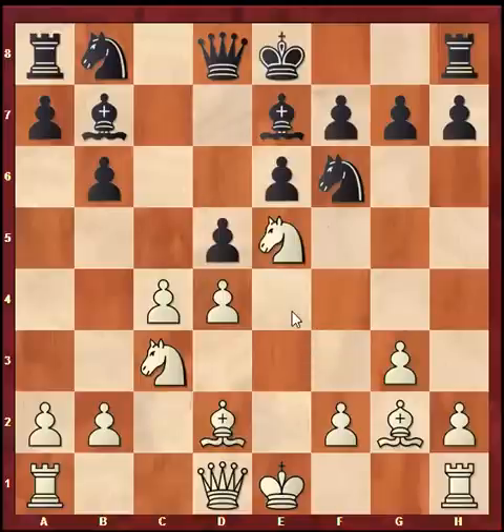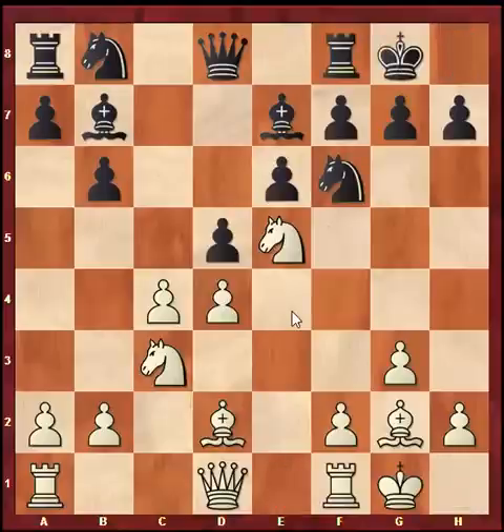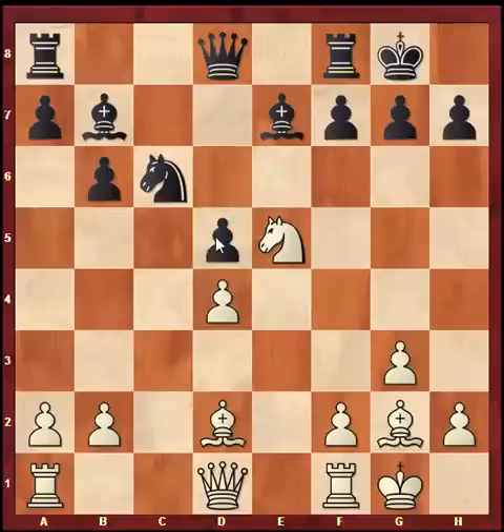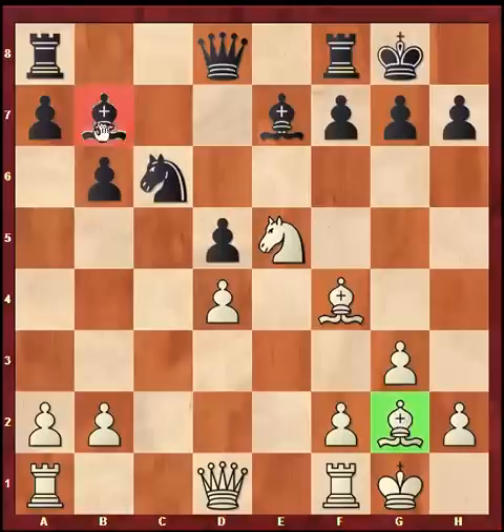This is supposed to be a very safe line for white — he doesn't risk much, but at the same time it's very difficult to hope for an advantage. After castles, this was a nice move by Carlsen, and of course this has all been played before — knight c6. After cxd5, a very accurate move by Carlsen taking the knight into e5. Because if you play knight d5 then after knight d5, exd5, bishop f4, the difference is between these two bishops and white has a small edge.